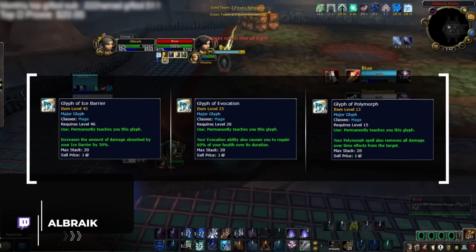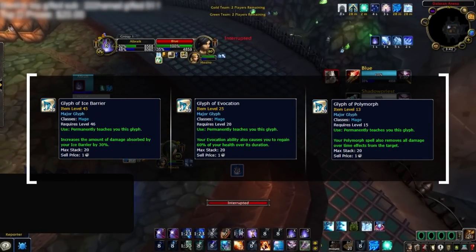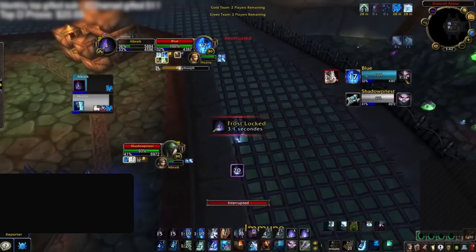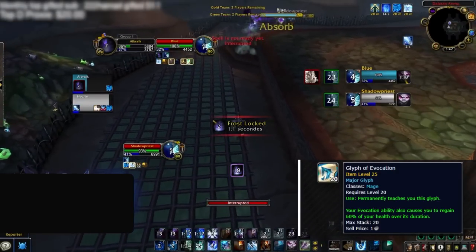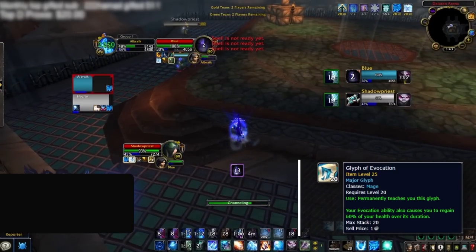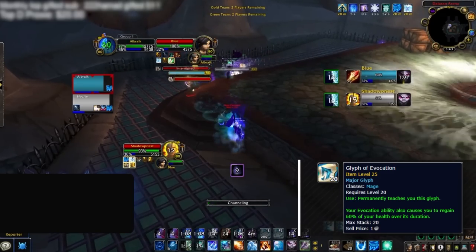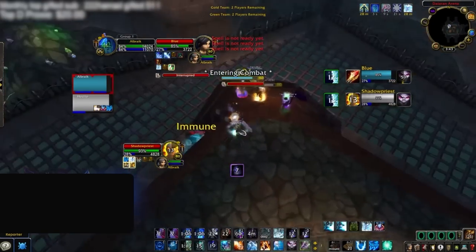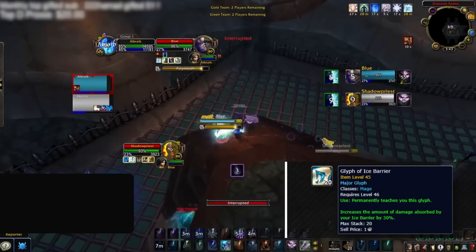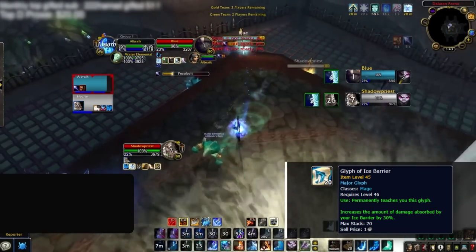Now it's time to go over glyphs. You will always want to be running Evocation, Ice Barrier, and Polymorph. Glyph of Evocation gives you a 60% health heal if you're able to finish the channel — there's a ton of CC in Wrath so your healer will inevitably get locked out sometimes, and a full Evocation channel can turn the game around. Glyph of Ice Barrier adds an extra 30% absorption, which is massive.